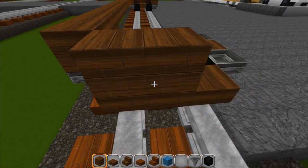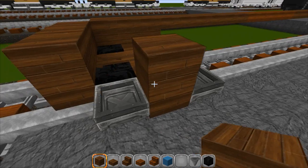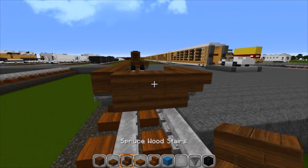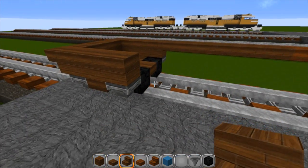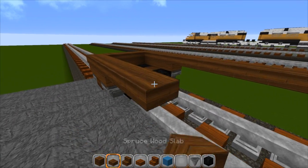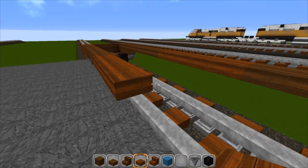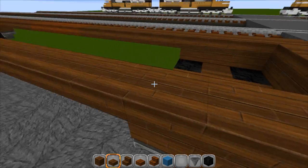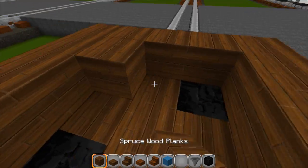Three across the back here, then the hoppers right there where we need them, and then our upside down stairs on the back. Do the same thing going down the other side - six of your main color, five of the next color, then back to six of your main color. Just like that. Then fill in the middle with your solid planks.